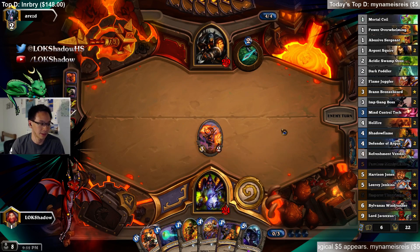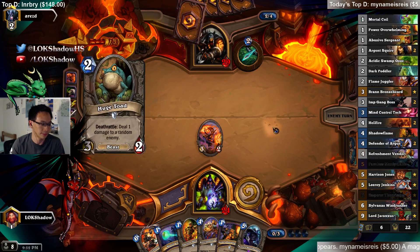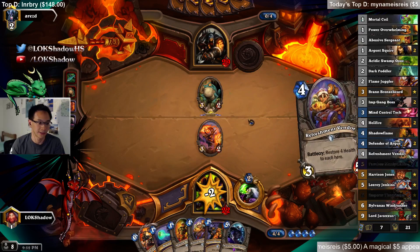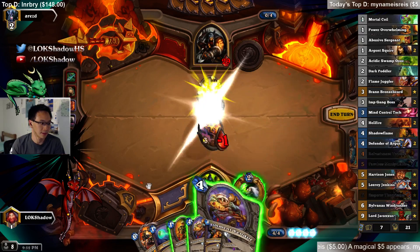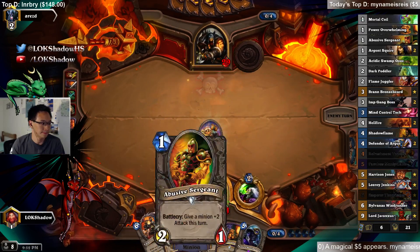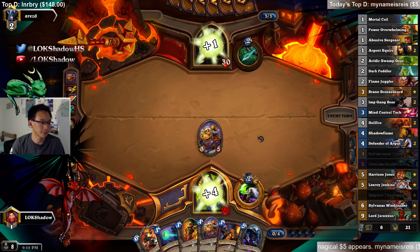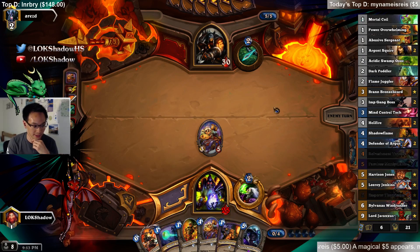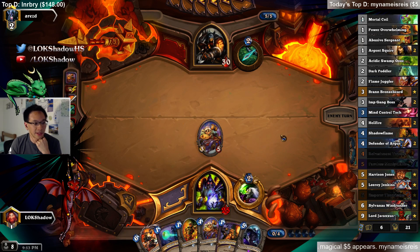Faces is good. Against Hunter, you can just face their hero. He's got all his toads. The annoying thing about facing Hunter these days is that so many people run Deadly Shot. It's so bad against aggro, but it's good against mid-range and control decks where you only have a couple minions on board. It's just a terrible card against token decks, though.